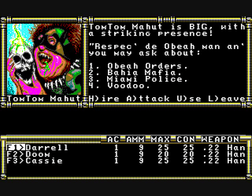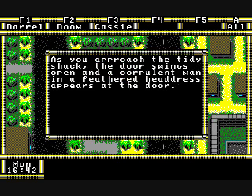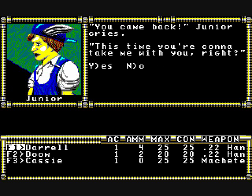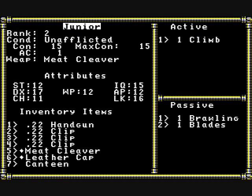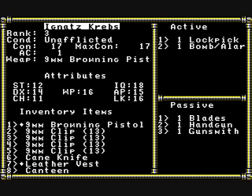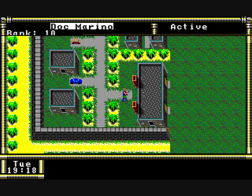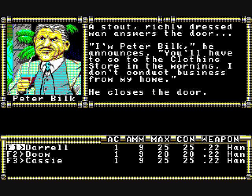You'll run across many NPCs in this game. You have the option of hiring, attacking, using an item, or leaving. Occasionally, you'll run across an NPC that will actually want to join your party. Here we've asked Junior to join and he accepted. Once again, you can only have up to five characters in your party. Some of them are more powerful than others, so that's where the banish function comes in handy to get rid of people that you no longer want.